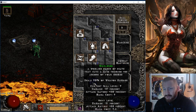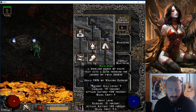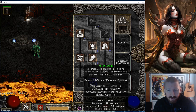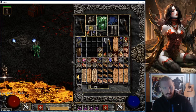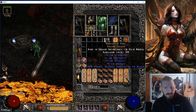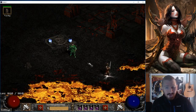I saw one guy who put some points into Whirlwind — there might be some situations where you need it, like in Tier 4 for example, against those Frenzy guys who are immune to physical. That one actually makes sense because I have this Charm which converts Frenzy damage to Magic, so that really helps against all physical immunes.